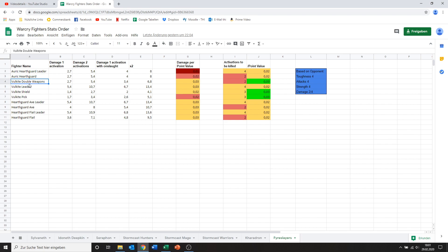Then we've got the Volkite Berserker with double weapons. He's dealing 2.7 damage, which is the same as those guys but in close combat. Being a lot lower in points cost, that's actually decent kind of damage. It only takes two activations to take him down, but since his point value is so low, that's not a real issue. I think this guy you can totally go for.